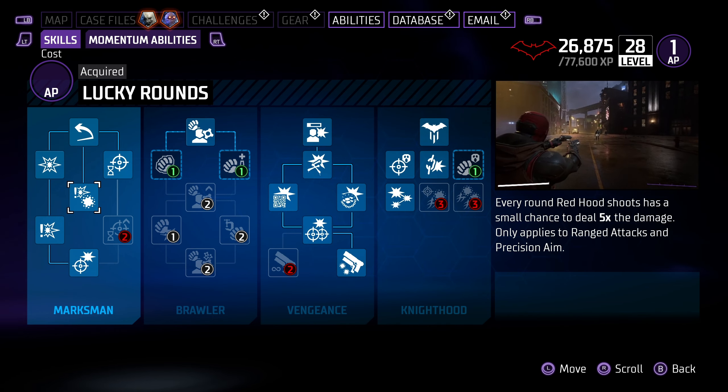A couple of other things in the Marksman line you should pick up: Lucky Round gives every shot Red Hood fires a small chance of dealing five times more damage. Because you're constantly using ranged attacks and barely ever melee, that proc will happen pretty regularly. You can also pick up Precision Strikes and Critical Expert, but Focused Fire and Quick Fire Expert are the main things to grab to increase critical hit chance and damage.